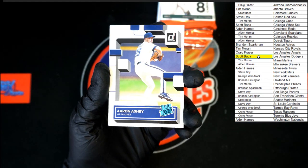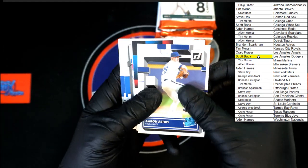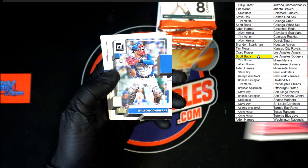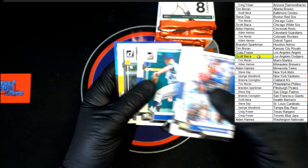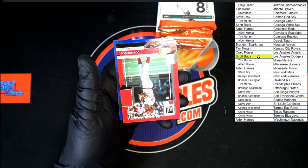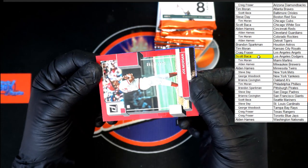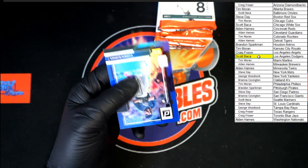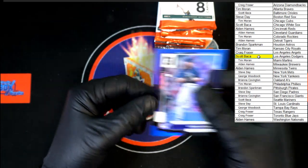Starting out this pack: Aaron Ashby rated rookie, Ichiro. Centillion rated rookie, Contreras, Seiver. Key, Brian Hayes, Joe Morgan red. 619 of 2022. And behind that, Corbin Burns hollow blue.